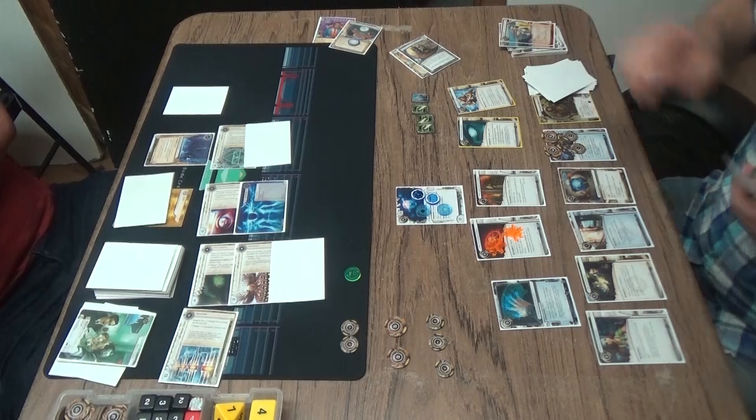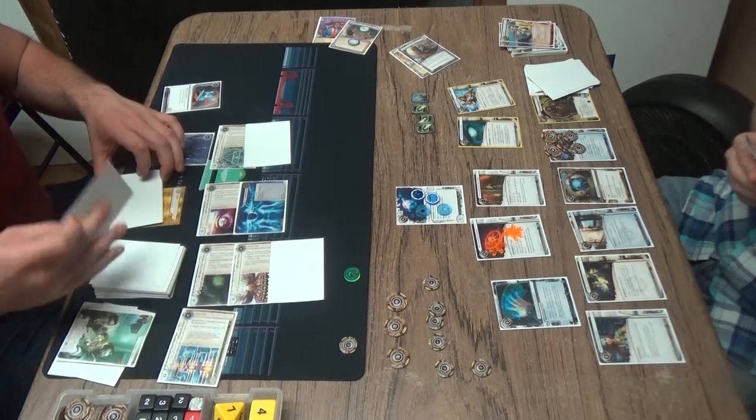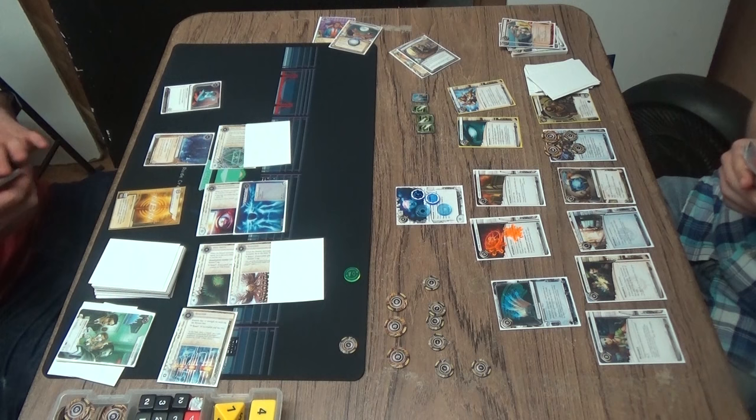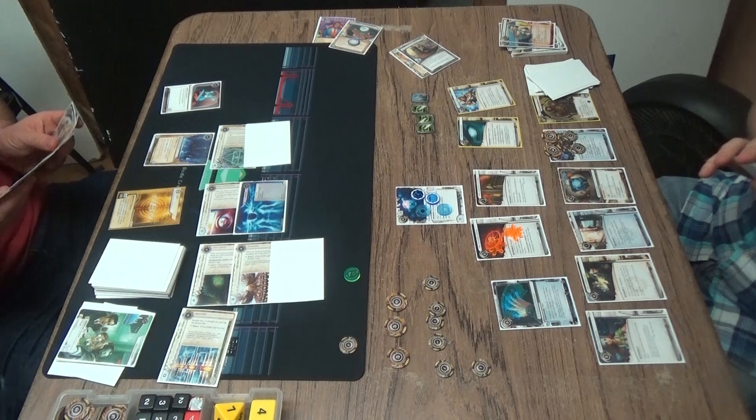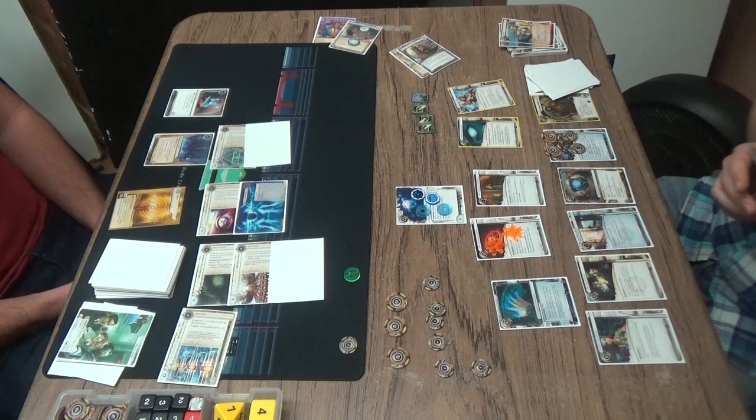Corey is blanking Always Be Running in order to play the Day Job. Day Job — so he can pay off the end. That's pretty good. I think Day Job in Adam is maybe not an obvious include, but if you can Dr. Lovegood that, then it works. It's cheap — it's like one influence and eight bucks. It's like a Temujin turn anyway. Although the funny thing is he's losing one to Drug Dealer, so he's really gaining seven credits.